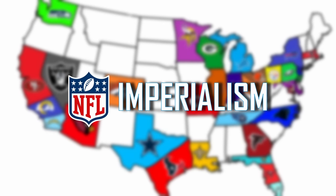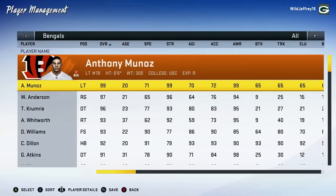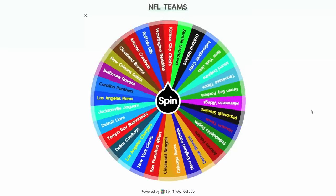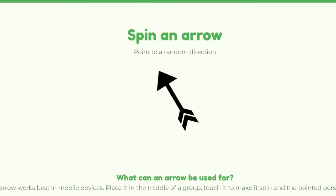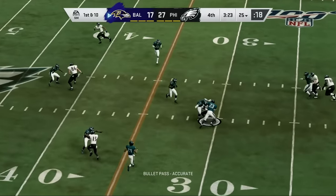Welcome to all-time NFL imperialism. Here I have a map of every NFL team, and every team has the greatest players to ever play for them on their roster. It'll start off with me spinning a wheel that will randomly select one team, and then an arrow which will point which direction that team will go. So right now the Baltimore Ravens will travel to play the Philadelphia Eagles, and whoever wins this game gets all of the loser's land.